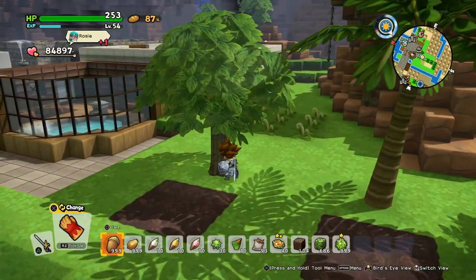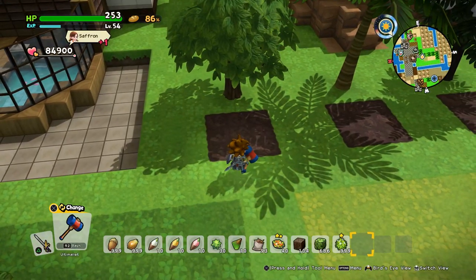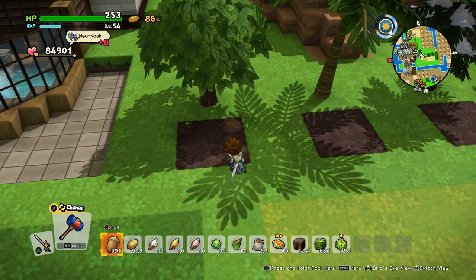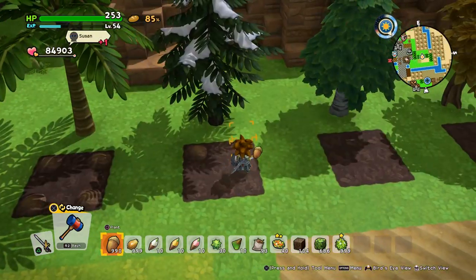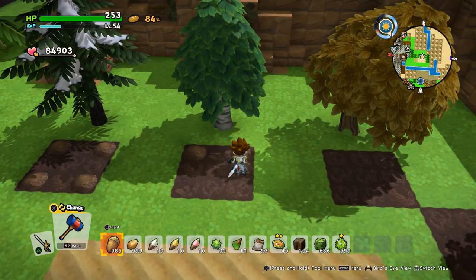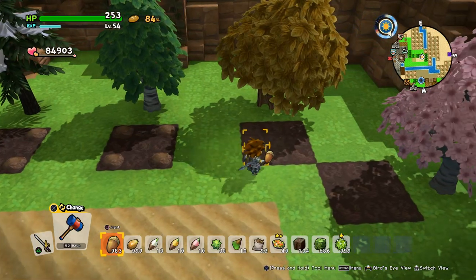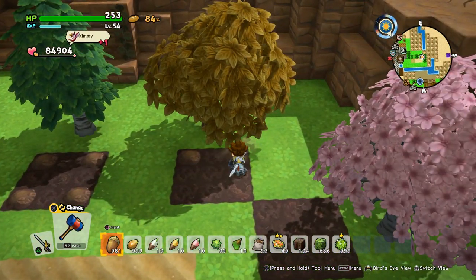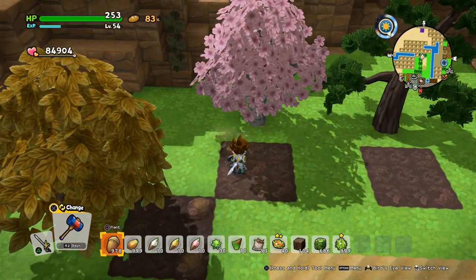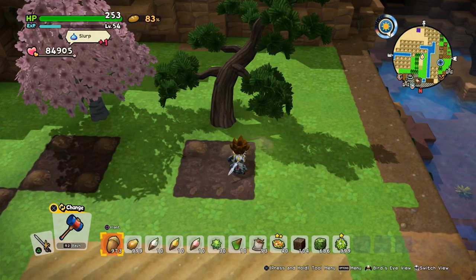We'll plant some seeds now. It's sprouting already — that was fast! The size your tree will have in the end is determined by how many trees are right next to it. If it has at least two blocks of space it will grow into a big tree; otherwise it stays normal — at least from what I've experienced over the past eight months.